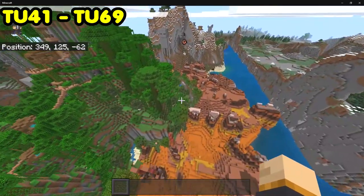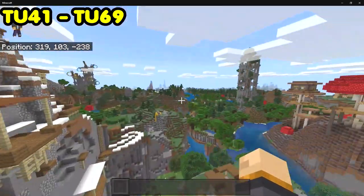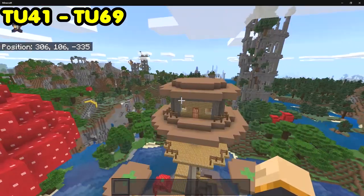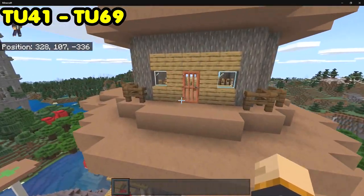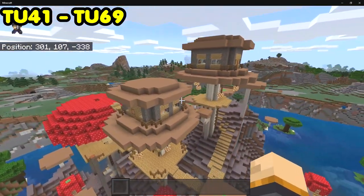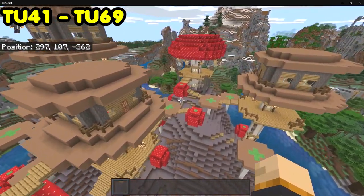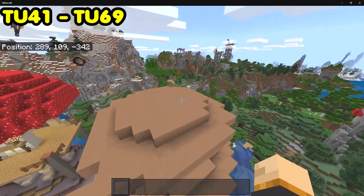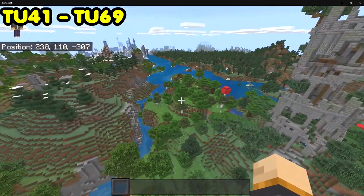There's a zombie statue over there as well, and a little cave with lava that I don't remember at all. There's also a mushroom area with mushroom houses all over the place but no villagers inside. Wouldn't it be cool if you could find mushroom villagers in a village? I think that would have been really awesome.